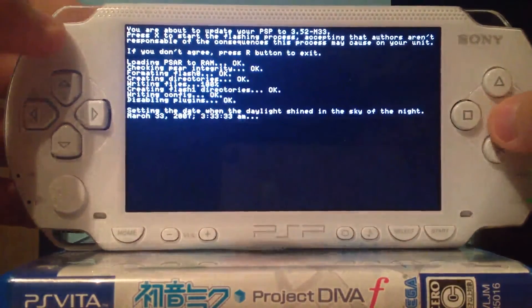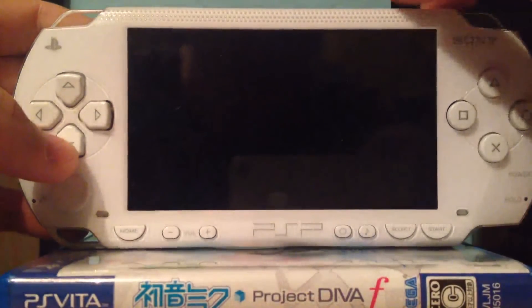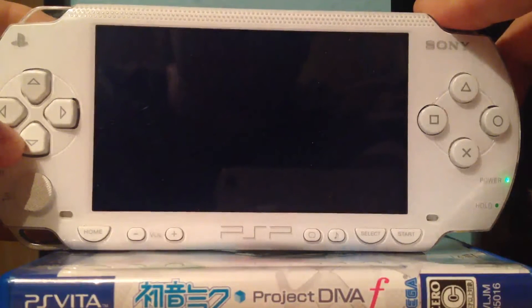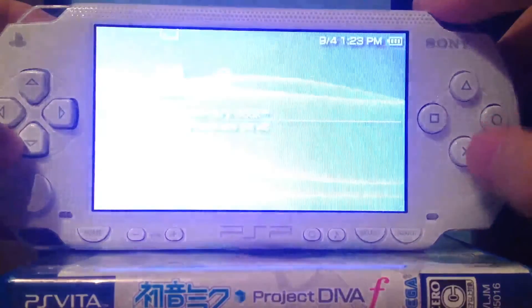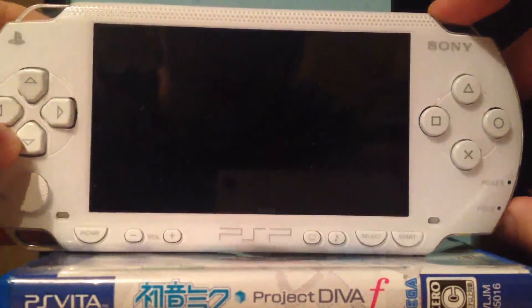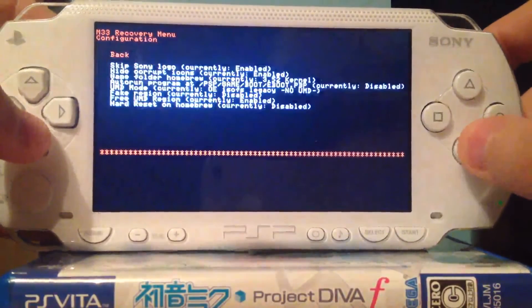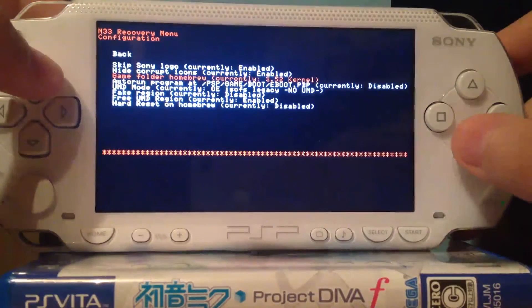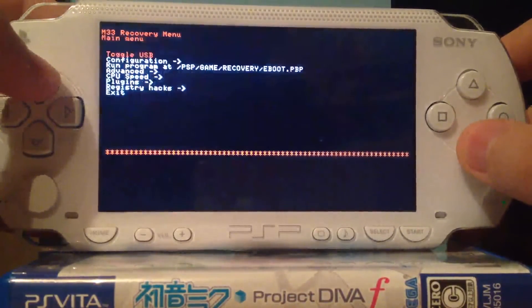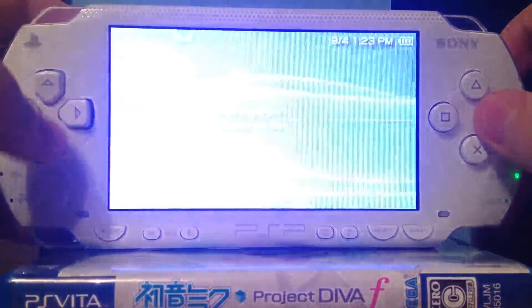Okay, it's done. Press X and the PSP will shut down. Then hold R and start the PSP so you can launch the recovery menu. Go to Configuration — it's pretty important that the kernel is at 3.52. Everything else in here can be ignored, because we need the 3.52 kernel to update the revision and then update to the 3.71.